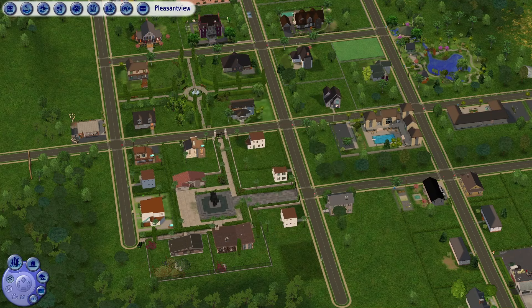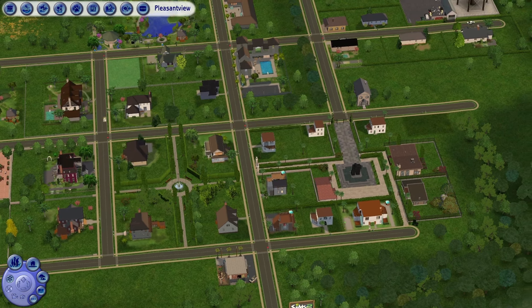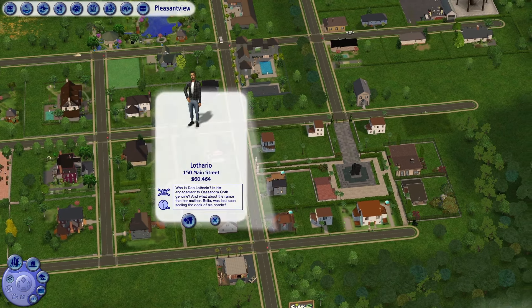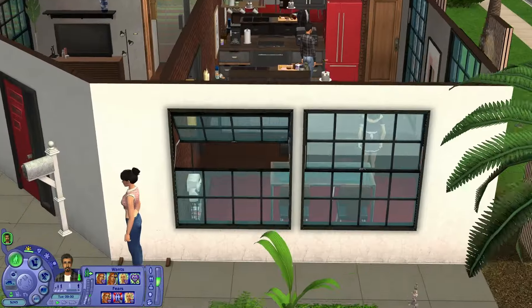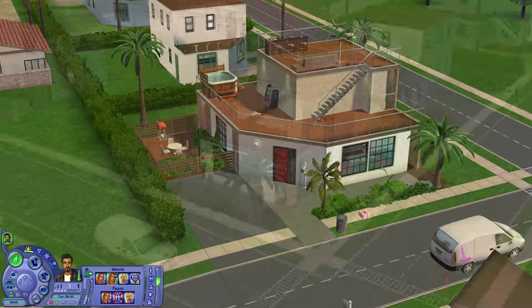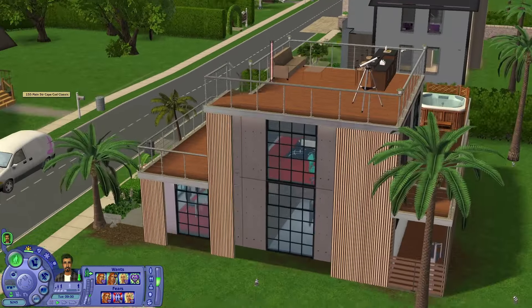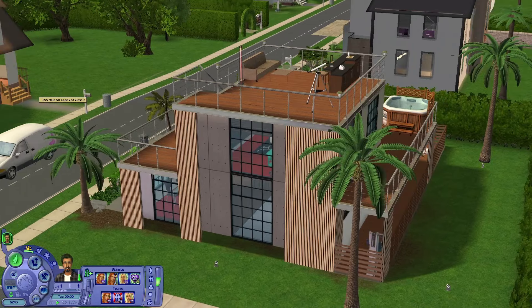For now we're starting right here in Pleasantview. Even though we won't be following all the scripted events to a T because I have other unique gameplay ideas in mind, I think it's always a good idea to start with good old Don Lothario. Here we are in Don's house — let me show you real quick how the house is looking right now. I love this house a lot. You can check out the lot renovation video, but for now that's all you need to know.